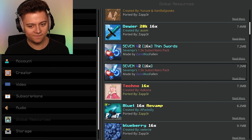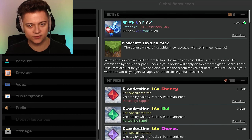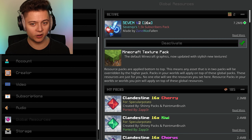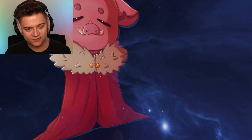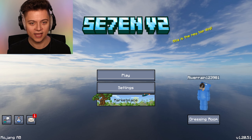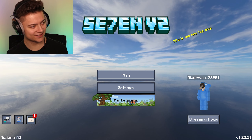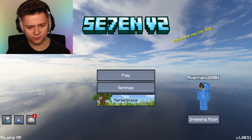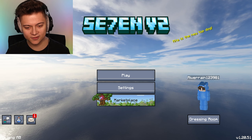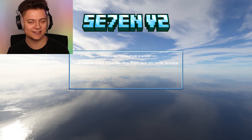Next up, we're going to take a look at the 7v2 60, and stay tuned because I'm also going to check out the Thin Swords version next. But this is the regular one firstly, and this is actually a 1.5k subscriber pack, so I'm really excited to check this out. Looks like we got a custom background, and look at this title - that is so cool. We got the 7v2 awesome buttons over here, buttons for literally everything, even like the mail on the side, the dressing room. This is actually really cool guys.